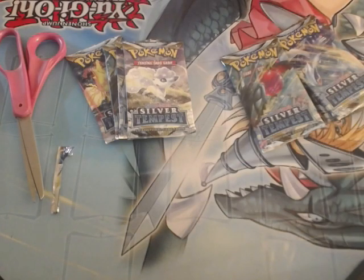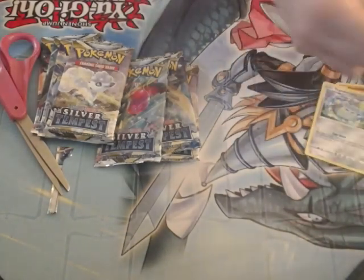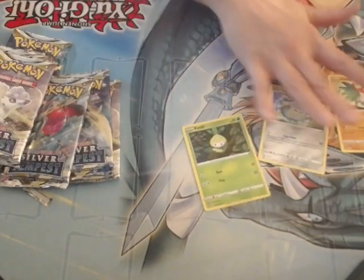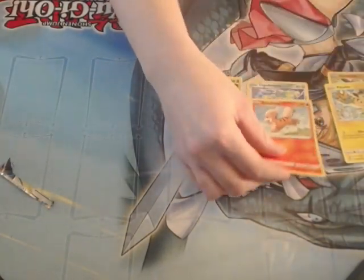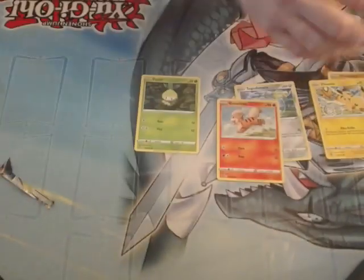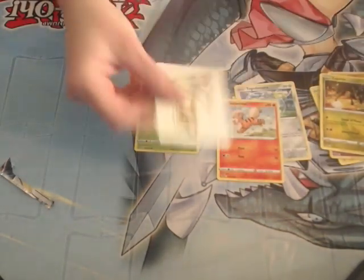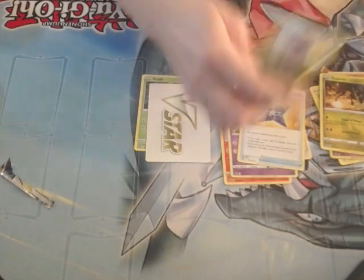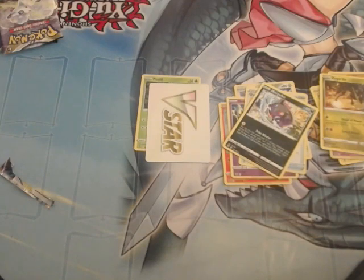Alright, first pack — not very good, but we got Palucha, Togedemaru. I can't see it. Pikachu. Breloom. Reverse Holo Sableye. Zygarde. No energy because that green star takes its place. Morpeko. And of course Retro is going to get all — pardon me, Retro. He can go ahead.